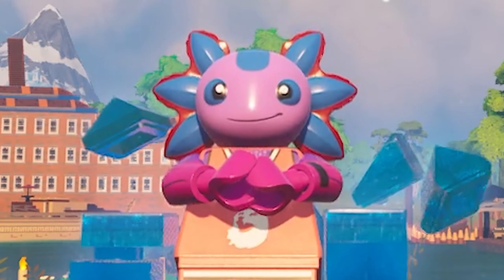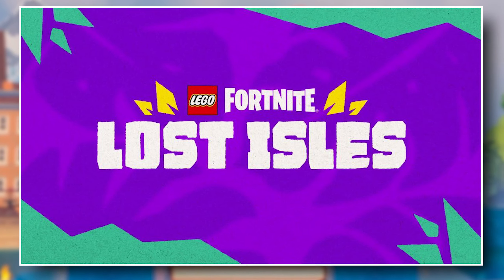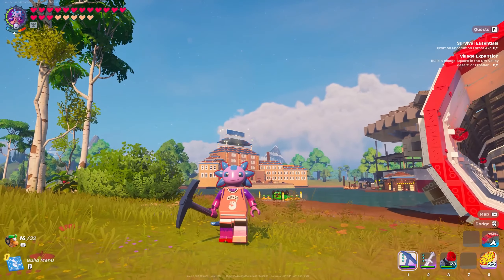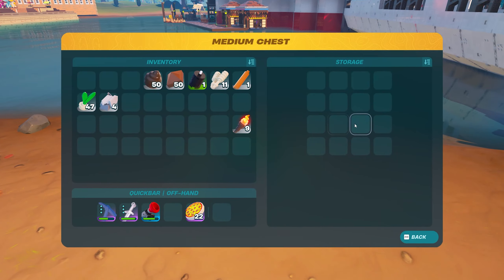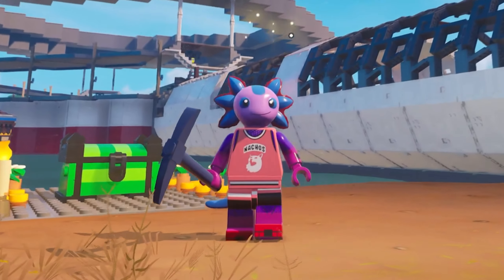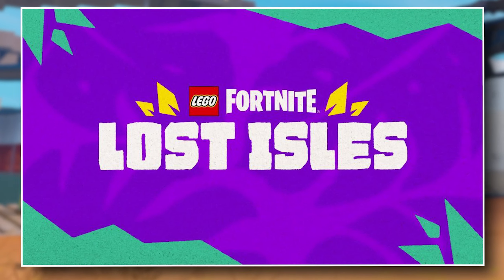In just under seven days, we will be getting the biggest update to date in Lego Fortnite called Lost Isles. Today I'm going to help you guys prepare so you're ready for anything when it comes to this brand new jungle island that we will all be venturing into. Right behind us is a chest that is currently empty, but by the end of today's video, this chest is going to contain everything that I'm predicting will be an important item for the Lost Isles update.